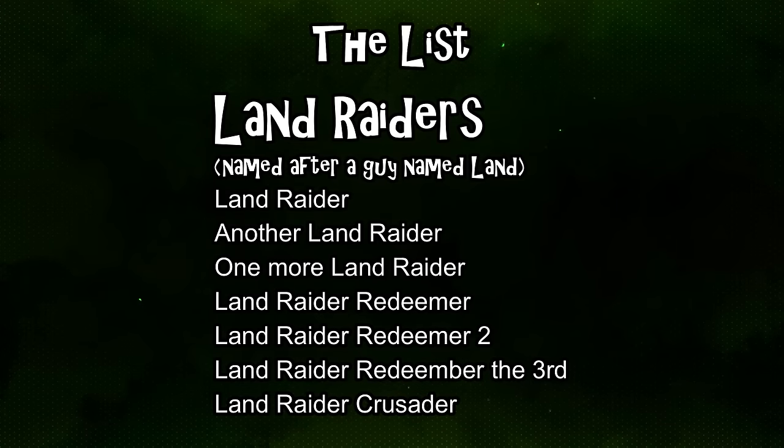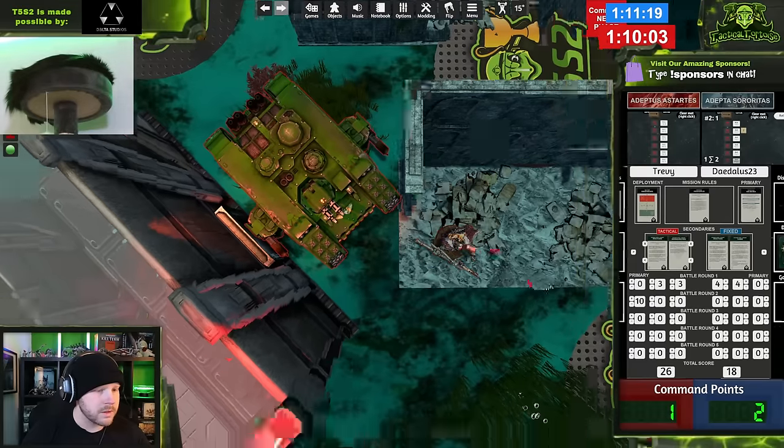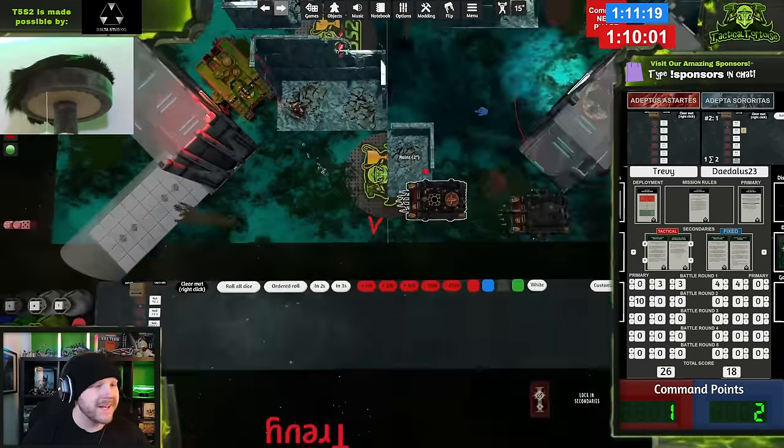Vulkan is a quirky character that adds much-needed objective control to the list, with his ability to choose an objective and gain OC-10 while holding it. With that combo in mind, we'll start off with three Land Raider Redeemers, three of the standard God Hammer pattern, and one Land Raider Crusader for anti-infantry firepower. To help score victory points, I've also filled out the remainder of the list with a combi-weapon lieutenant and a Calidus assassin, and submitted it to a tournament. As of recording, I've actually played two games with the list so far.